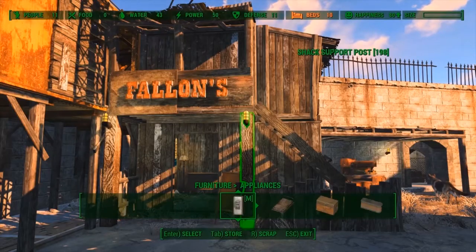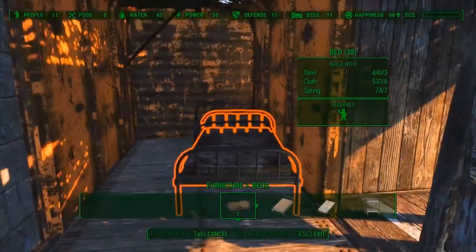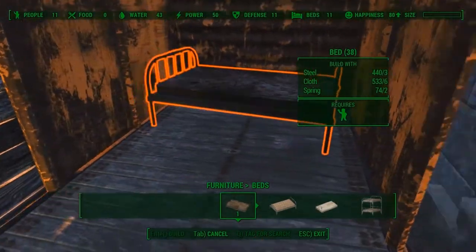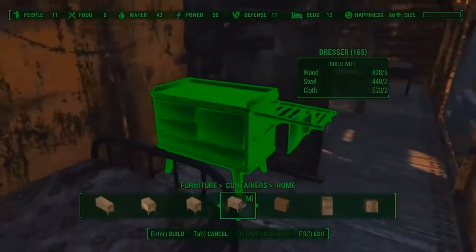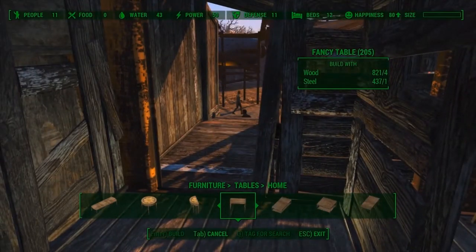Alright, the shop is finished so let's finish up the rooms. Of course the sellers need somewhere to sleep, and to give them some more privacy I decided to place some half walls. Right next to the bed I will place a little nightstand on which I can place either an alarm clock or a lantern.